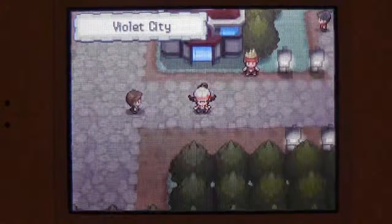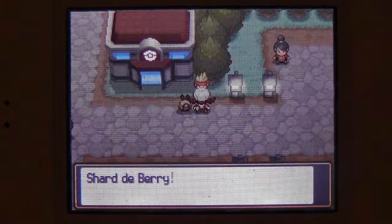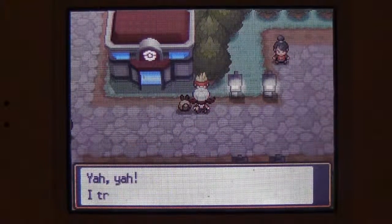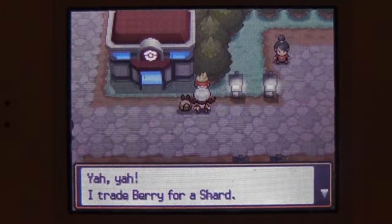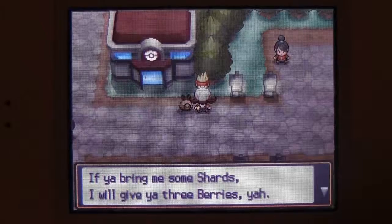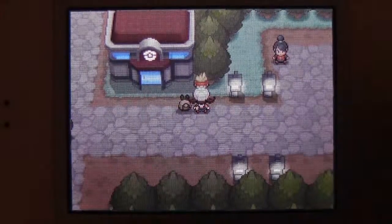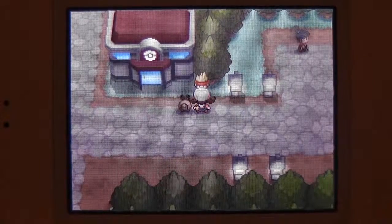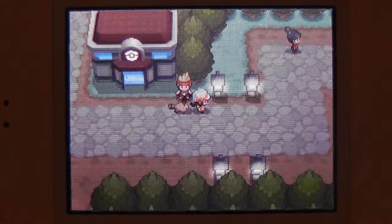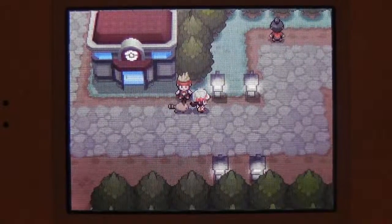Now let's talk to this guy with the wacky outfit. Here you can trade your shards for berries. If you give him a red shard, he'll give you a Cheri, Pecha, and Leppa Berry.